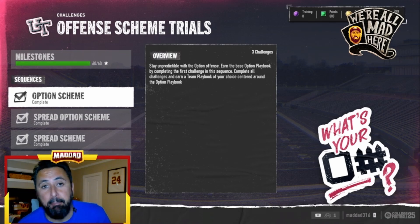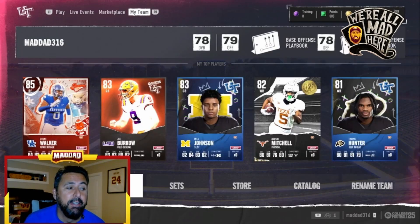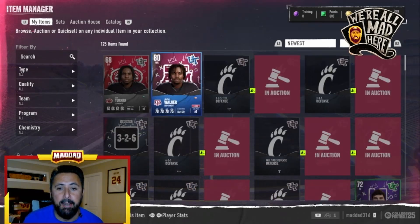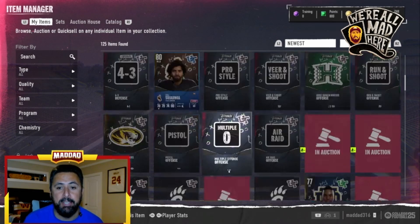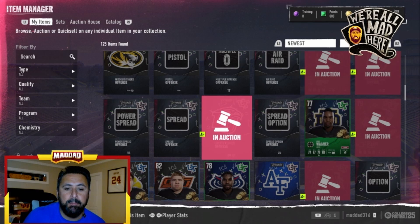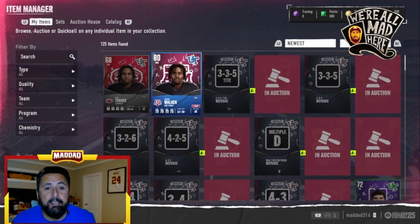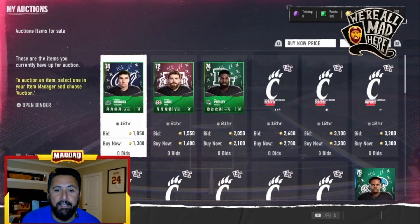I highly recommend doing the solos immediately as fast as you can. I've done all of mine — if you look at my binder I've got all the playbooks, and a bunch more on auction. You get all these playbooks — they're not team-specific, so obviously you don't want team-specific ones unless you're running theme teams. I kept a couple but there are some here you can sell. You get to keep all these playbooks, and I've been selling the extras in my auction house.